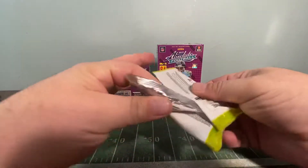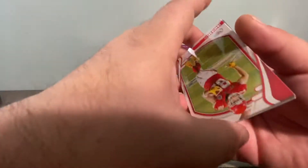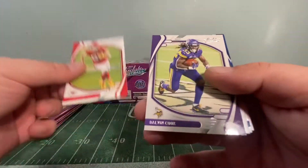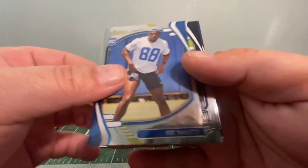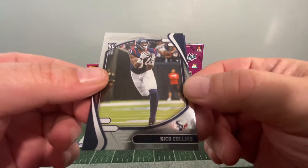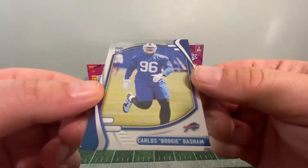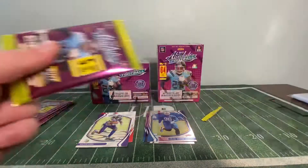I was able to pick up four packs from the GameStop website for a dollar each. Let's see how we do. Pack one: we got a Travis Kelce, Dalvin Cook, a Trey McKitty rookie, a Nico Collins rookie, and a Boogie Basham rookie. I really dislike this up-and-down card layout they do. That's it for pack one.